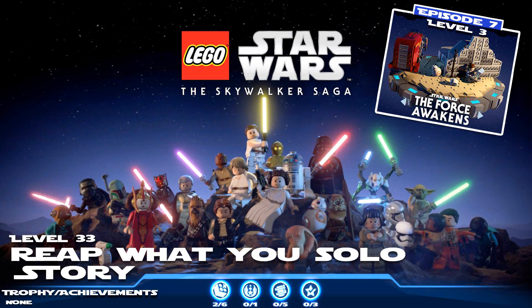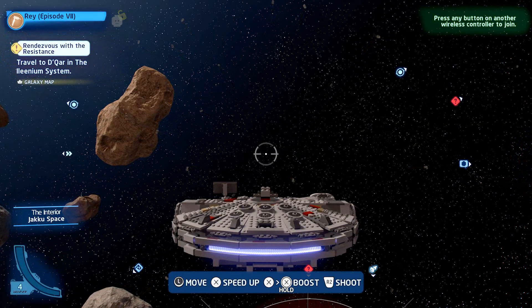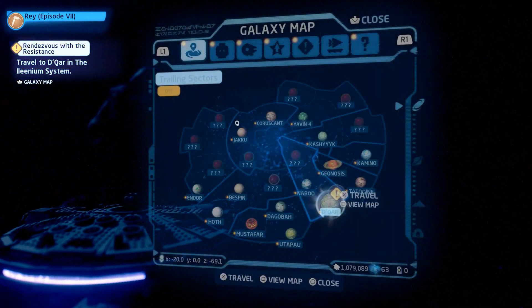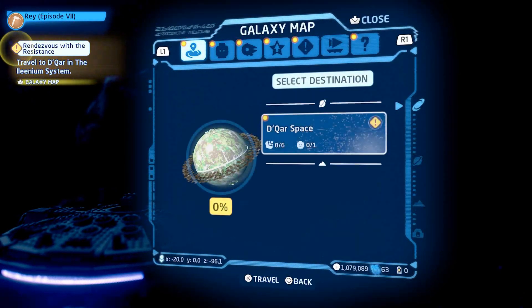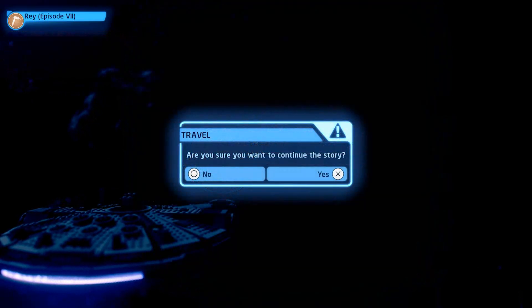We're going to pick up right where we left off, which was in space. It's a little different this time — we're not being attacked by a space battle. That's the first time I've actually left a galaxy and returned to the same load point without one, but it's just a stud situation anyway. We're going to go ahead and take off in the Falcon and as soon as we arrive it's going to take us into a cutscene.